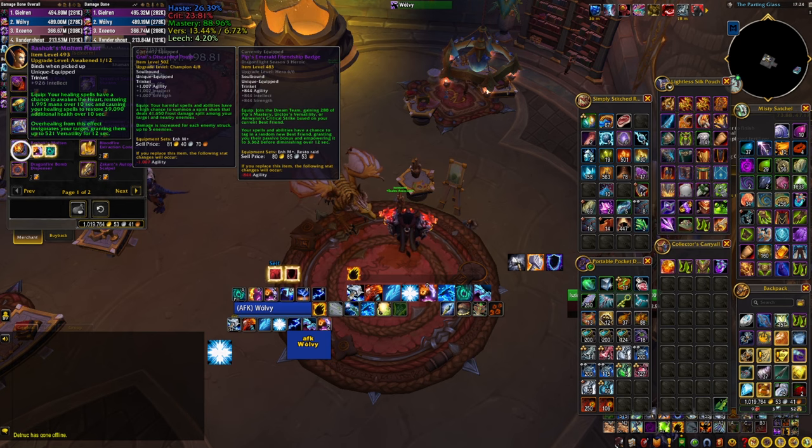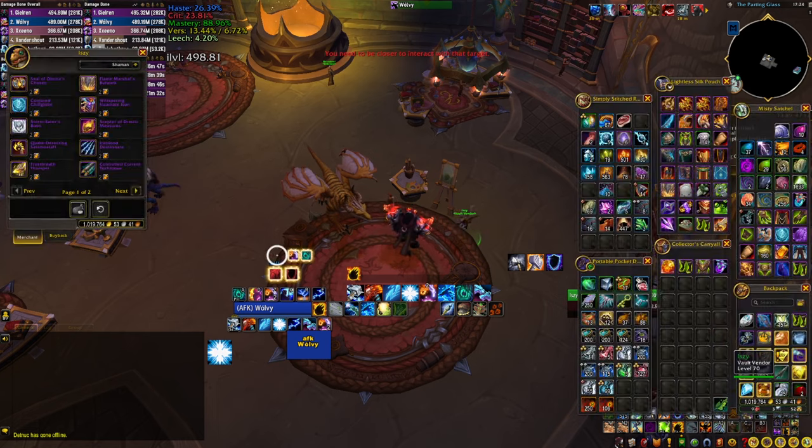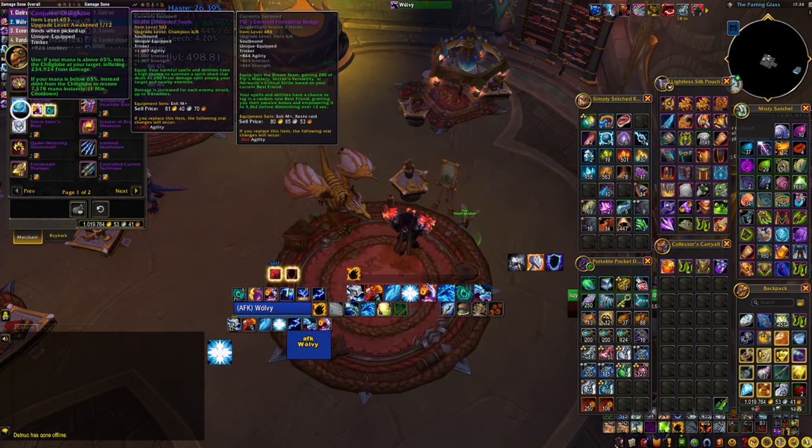The same stands true for another trinket from the vendor on the right — the Conjured Chillglobe — which gives you mana back if you're low on mana, but can be used to do damage if your mana is fine. I was hesitant to include it, but since there aren't many good healing trinkets this season apart from the stat sticks, it's another option — but again, don't waste your bullions on it.